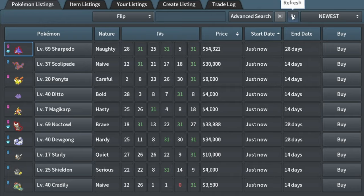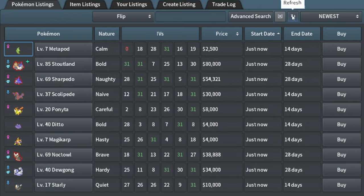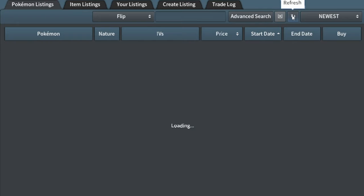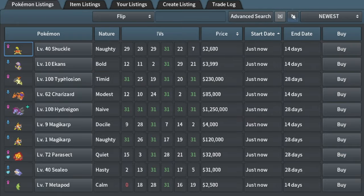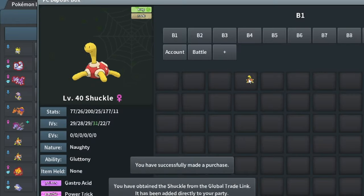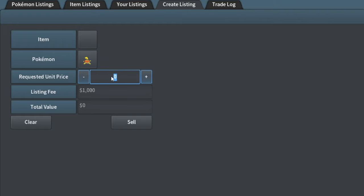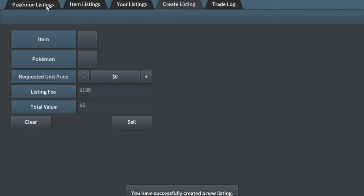I've got time for this stuff to sit on the market — I could let it sit for like a week or two even. Most of the time I come back after like a week or 10 days. I found this Shuckle — it's pretty decent but not that good. I'll just put it up for like 9k.